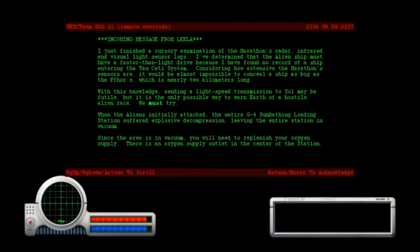Incoming message from Leela. I just finished a cursory examination of the Marathon's radar, infrared, and visual science light sensor logs. I've determined that the alien ship must have a faster than light drive, because I have found no record of a ship entering the Tau Ceti system. Considering how extensive the Marathon sensors are, it would be almost impossible to conceal a ship as big as the Fours, which is nearly 2 kilometers long.